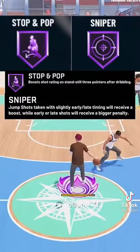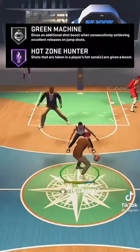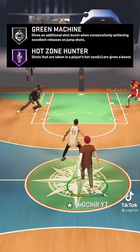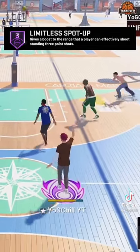Stop and Pop in Sniper is extremely overpowered, allowing you to hit almost every full bar after dribbling. Having Green Machine and Hot Zone Hunter are always must-have badges. If you're a spot-up shooter, Limitless Spot-Up is the badge for you, but I'm not sure if it works.